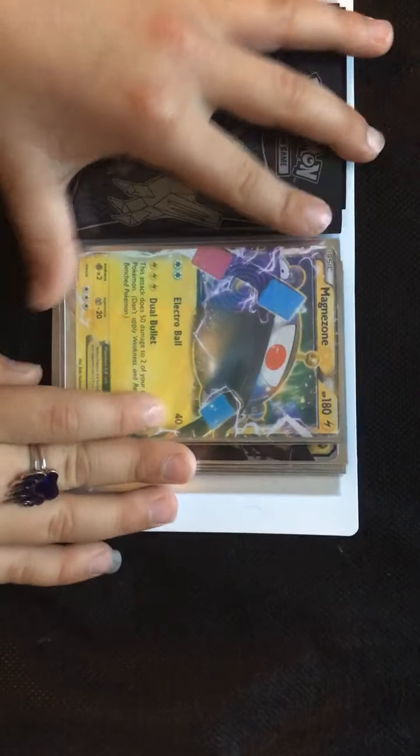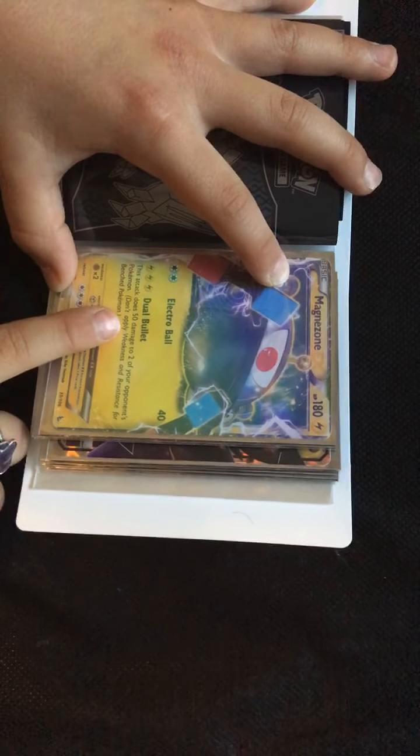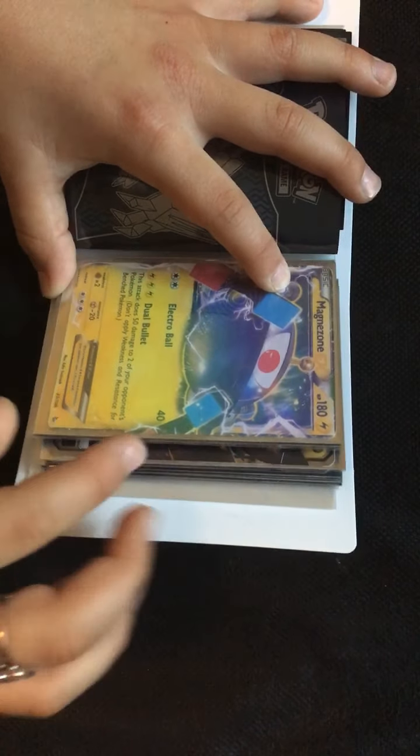Magnezone. Electro Ball, 40. Dual Bullet: this attack does 50 damage to two of your opponent's Pokemon. Don't apply weakness and resistance for benched Pokemon.